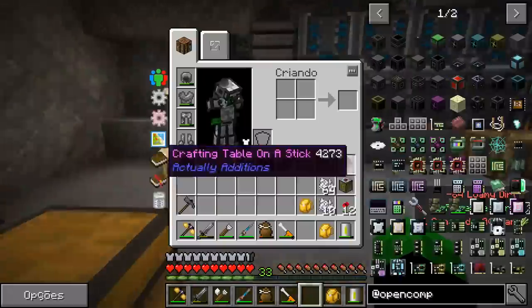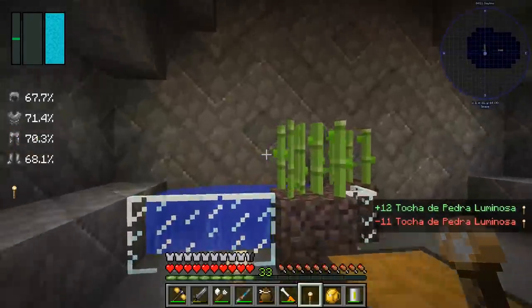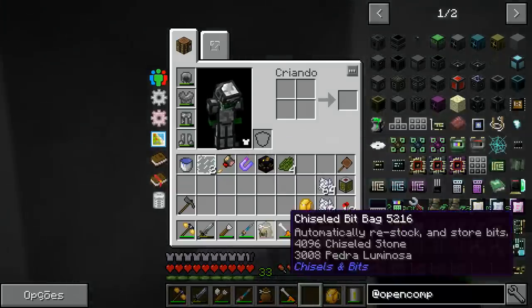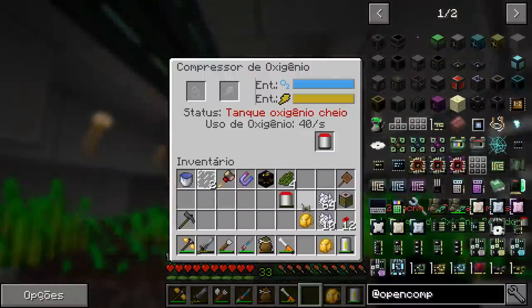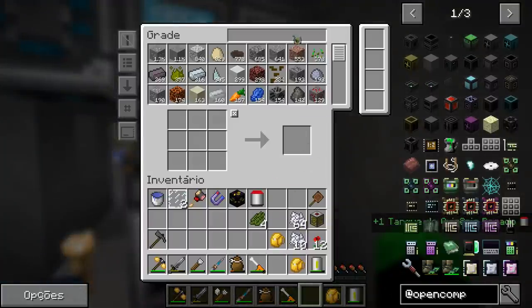I'll even put a torch there so we can get some light. It's already there — just so it can grow and not be too late. We're going to need this because I made a mess of all the paper by accident. Let's continue. We've got the paper and the gold.